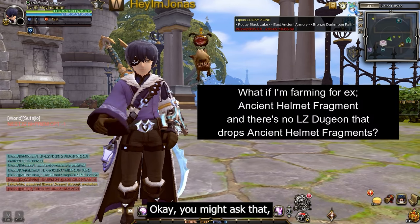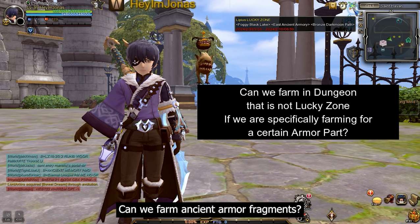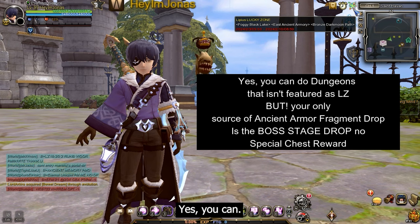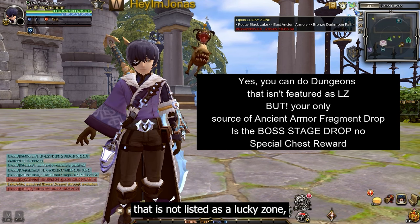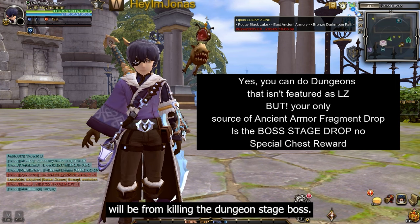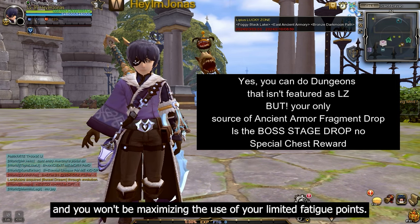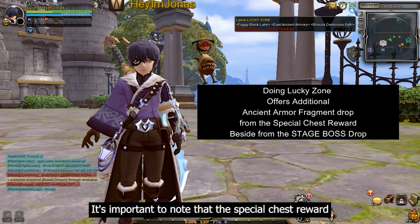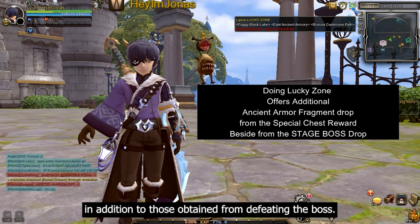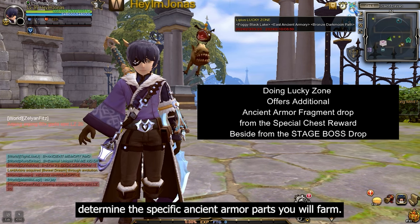You might ask: what if the dungeon listed as lucky zone doesn't drop the specific ancient armor fragment I need — can I still farm it? Yes, you can. However, if you farm in a dungeon not listed as a lucky zone, your only source will be from killing the dungeon boss. No special chest reward will appear, and you won't maximize your limited fatigue points. The special chest reward may also drop additional ancient armor fragments beyond those from the boss, which is why lucky zone dungeons determine the specific ancient armor parts you farm.